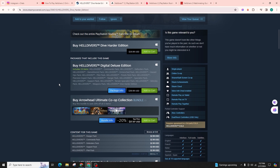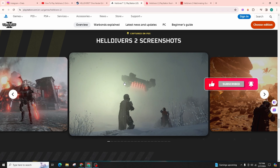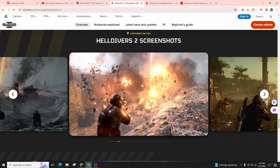If you encounter any issues with your friends not appearing in the squad, simply check your connection to the game service and restart the game. Also verify that everyone is added to your Steam or PSN friend list.